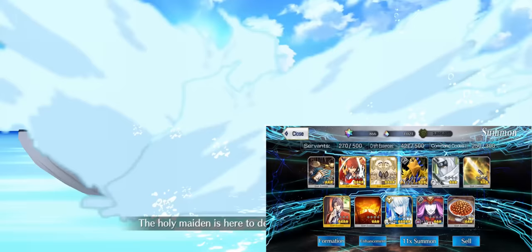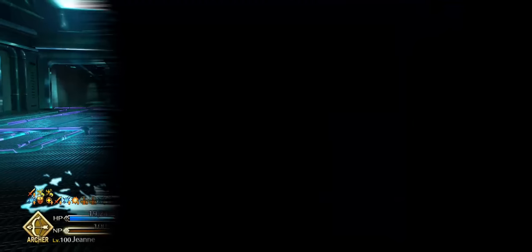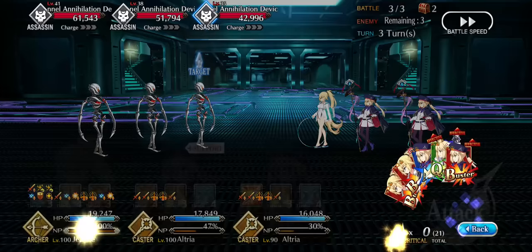So if you watch my boss fight videos, you'll see that I got 2 copies of Morgan, as well as a copy of Bargast and one of Bob and Sif. Yes, I got pretty lucky, but I spent 120 quartz — so 4 multis. I went down to 810 quartz.